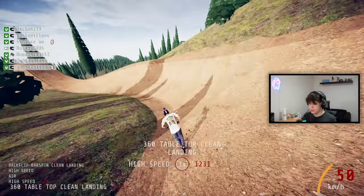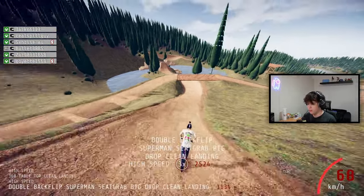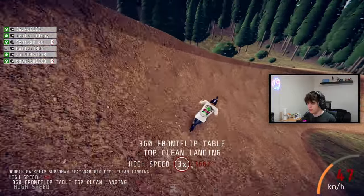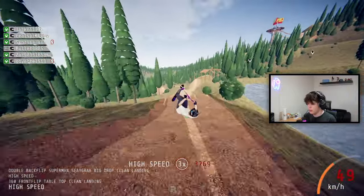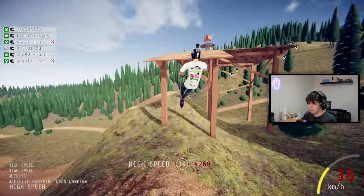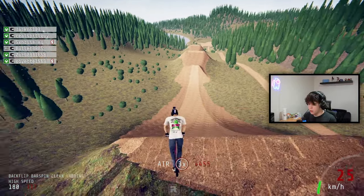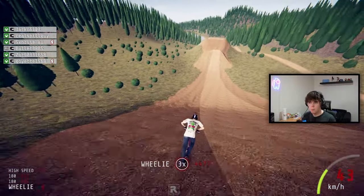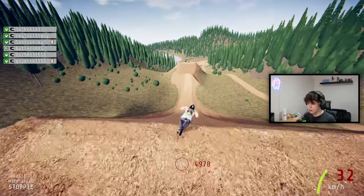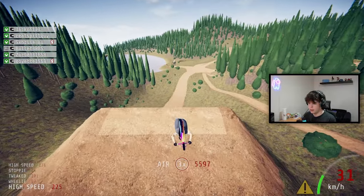Let's try and get some cool tricks done. Double backflip superman — that looks so cool, I love how the superman looks, really unique. 360 frontflip left table — nice. Backflip bar spin over that little euro gap. Let's go fakie, ride it around. I'll take a scrub on the scooter too.